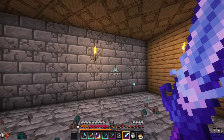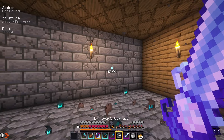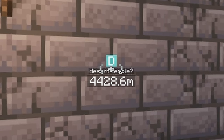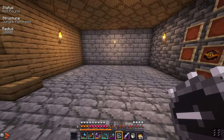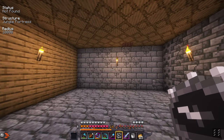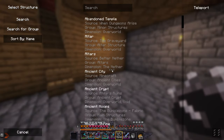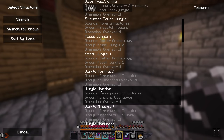I found a desert temple using the explorer's compass — it's over 4,000 blocks away. I found a jungle structure but it wasn't that far away and there was no eye in it. So we're going to need to go exploring more to get new structures discovered by this explorer's compass. Maybe if we can find a jungle mansion, we'll be able to get an evoker as well as the eye.